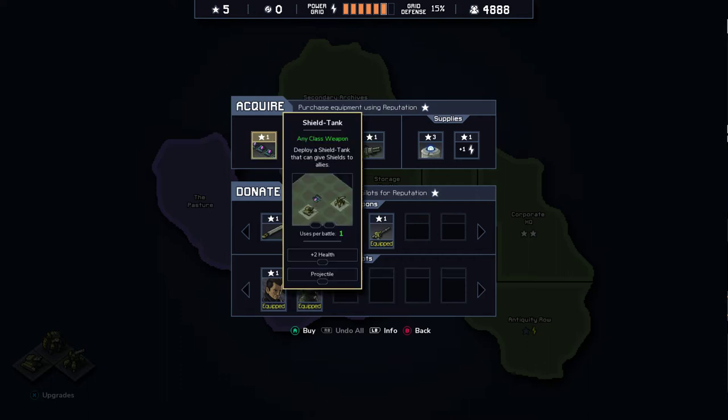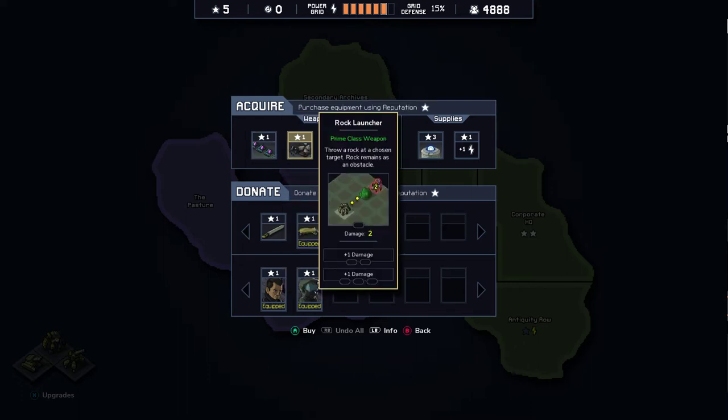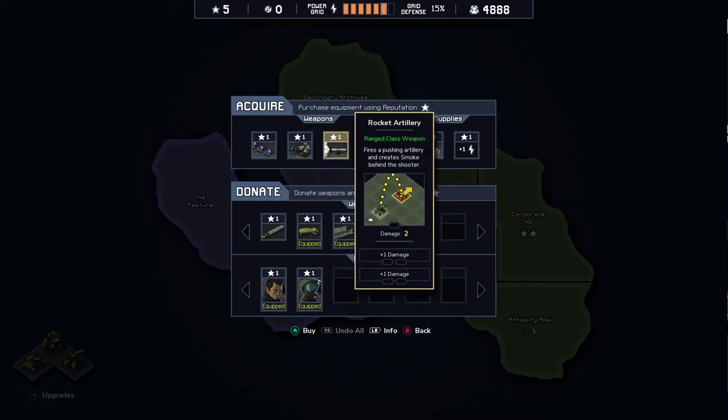We can acquire a Shield Tank — any class weapon. Deploy a shield tank that can give shields to allies; uses 1 per battle, needs 2 power. There's also a Rock Launcher: throw a rock at a chosen target, rock remains as an obstacle. Also very interesting. And a Range class weapon — Rocket Artillery: fires a pushing artillery shot and creates smoke behind the shooter.